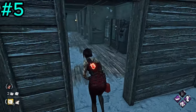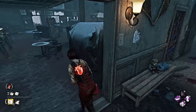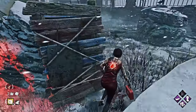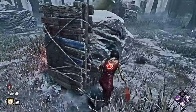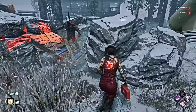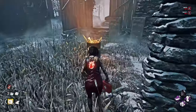Tip number five: hug loop structures. Always try to stay as close as possible to the structures you're looping around. The closer you are, the more loops you can achieve before the killer catches up. Killers often loop a little wider, losing distance as you gain distance. This helps you buy as much time as possible while your teammates are hopefully working on generators.